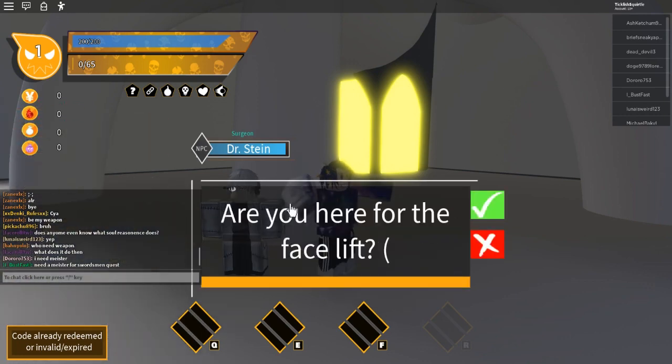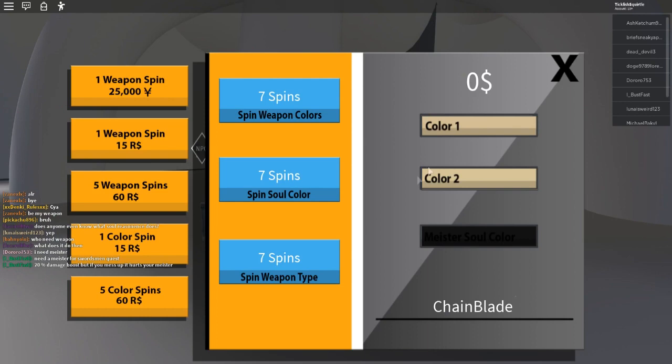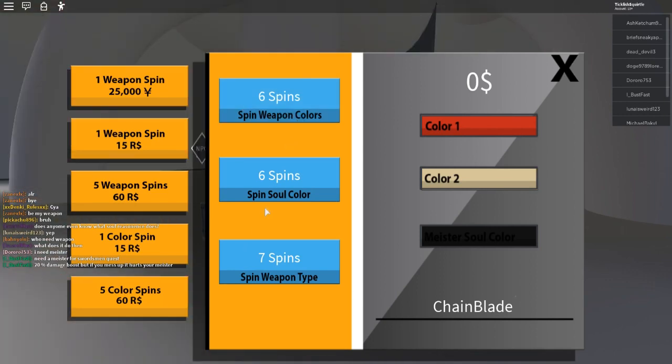Let's check it out. You're going to want to click here on Dr. Stein — he is right where you spawn — and click Check. Now we have 7 spins for weapon colors, 7 spins for soul color, and 7 spins for weapon type. Soul weapon colors and soul color use the same spin, so if you click one then it uses the spin for the other.